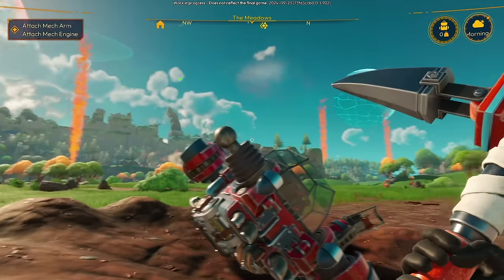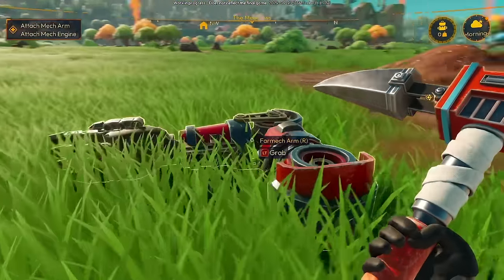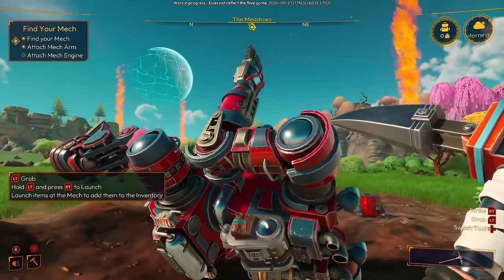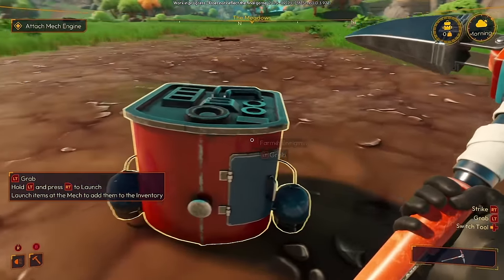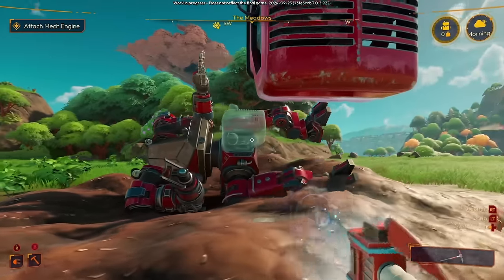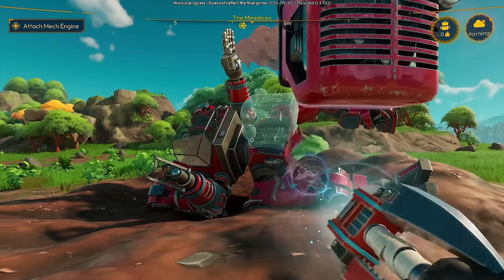I am noticing some missing parts. We got ourselves an arm — let me... there we go, better. And this piece — I don't really know what this piece does. Engine, that's important. It says I can launch with the right trigger, and I don't know if that's the best way to use such — it's probably not delicate equipment, it's farming equipment. But even so, you probably shouldn't launch it, but I'm gonna.